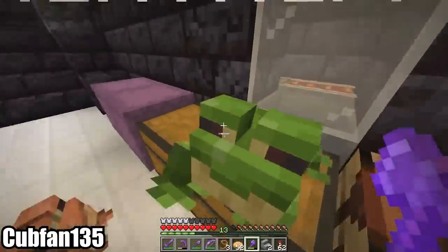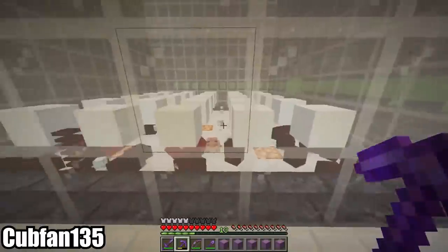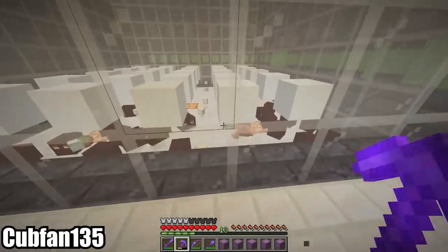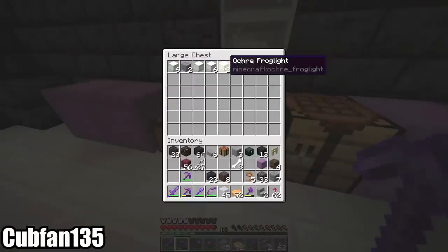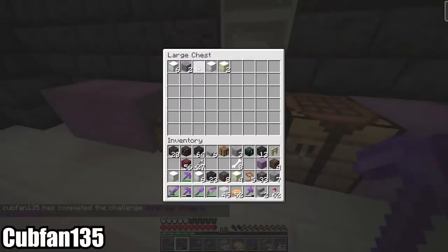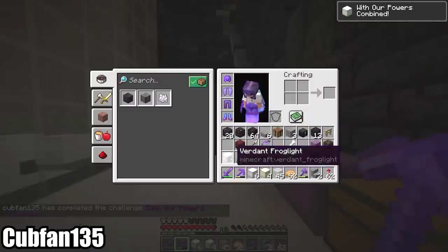The frog lights are also soon commodified, since Cub already had a magma cube spawner stashed away in the nether, and it's just a matter of adding frogs and some powder snow for it to turn into a tiny cube processing plant. It's happening! There's one, there's two, there's three frog lights right there! Ladies and gentlemen, we did it — the frog light factory is complete!